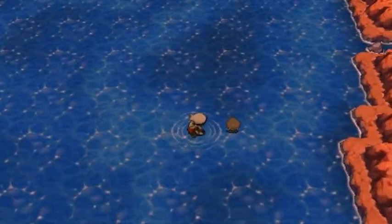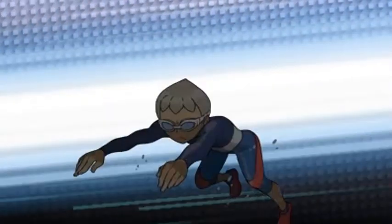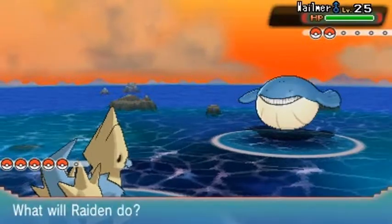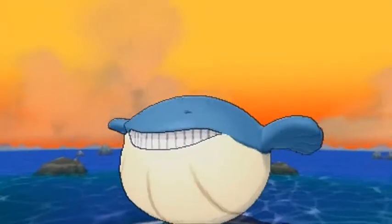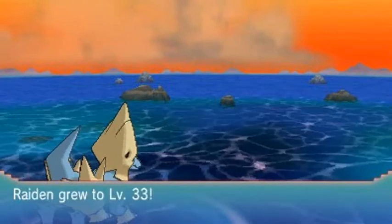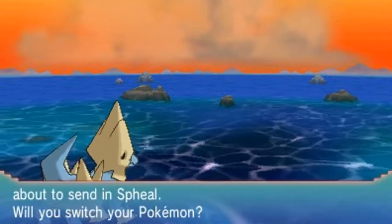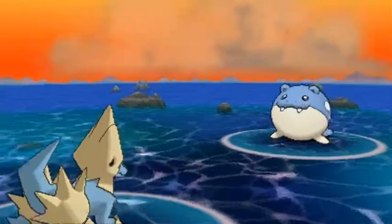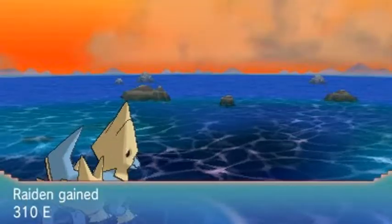Here we go, challenged by Triathlete Vin — not Vin Diesel — and he's coming with his Wailmer. I bring out Raiden, the God of Thunder, using Discharge — bam, no more Wailmer. Raiden is at level 33. He then sends out a Spiel, and we use Discharge again — and Spiel has been defeated. Really feeling good about how things are going.